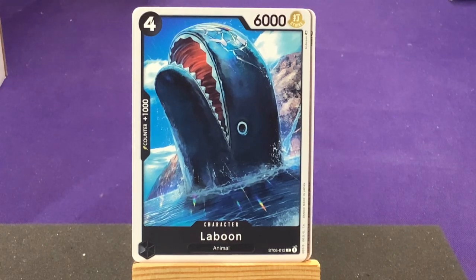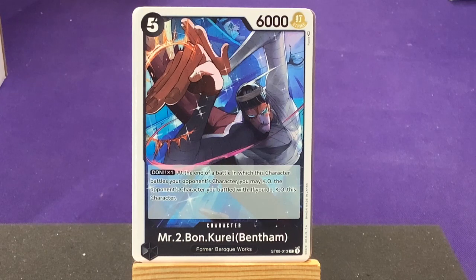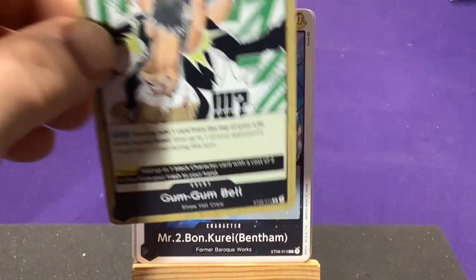The last character with four copies is Mr. 2 Bon Clay — Bentham from the former Baroque Works. At the end of the battle in which this character battles your opponent's character, you may KO the opponent's character you battled, but if you do, KO this character too — basically a sacrifice effect. That's definitely not a bad thing to have.